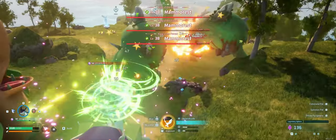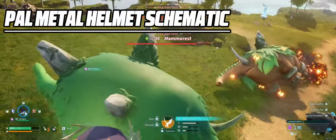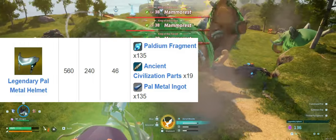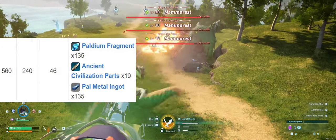Now let's move on to the armor. The legendary Pal metal helmet schematic drops from Frostallion in the icy northwest. It's a tough fight, but the legendary version does come with 240 defense and a 560 health boost.